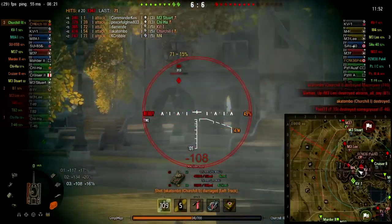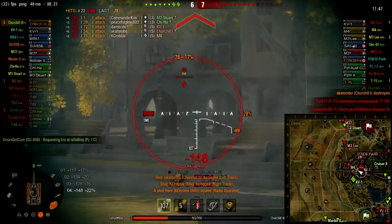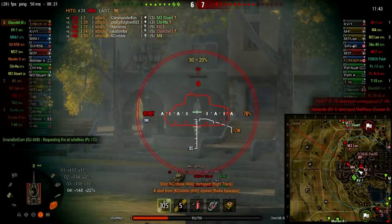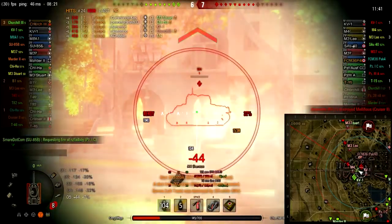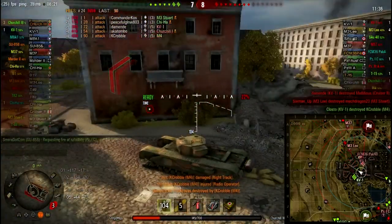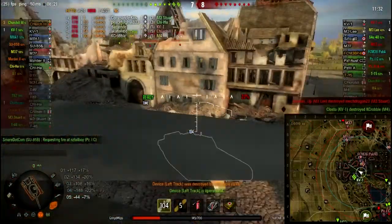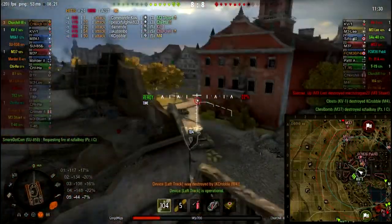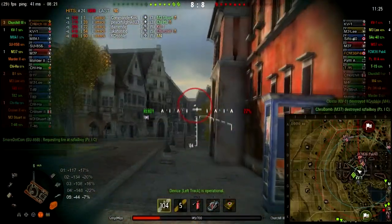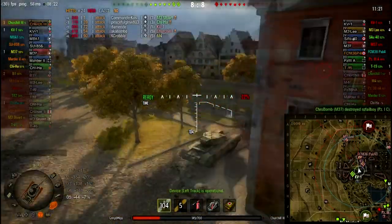Here I think this is where I made the mistake this round. I didn't angle against this M4 at all. I didn't back out at all. I just sat there taking his fire. I knew I could take it and I knew I was probably going to take him out. But he did 250, 300 points of damage to me, on top of the 250 that Churchill-1 did to me, putting me on really low health for the rest of the round.